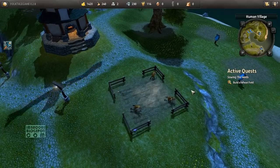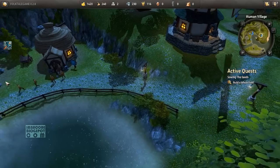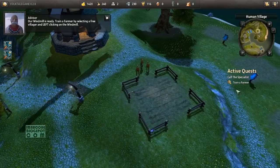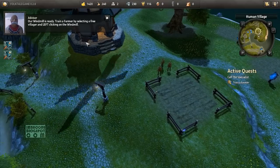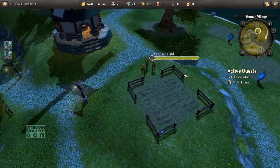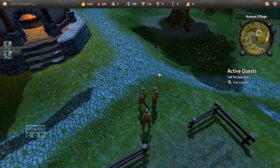Everyone in the village is bald — what about the women? Our windmill is ready. Train a farmer by selecting a free villager and right-clicking on the windmill. So I'm controlling a legion of Jamie Madrox — they all look the same. I am such a racist.